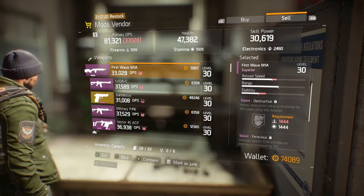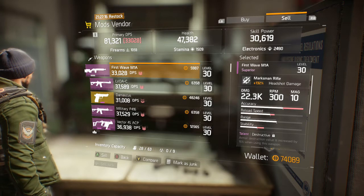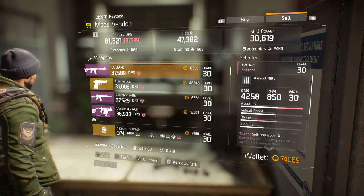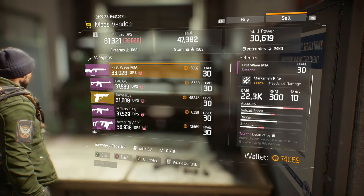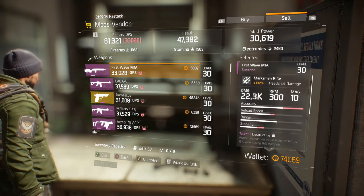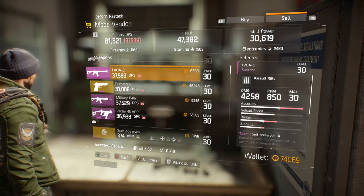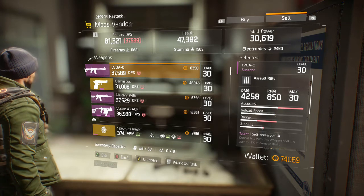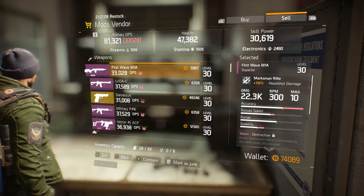Log back into your main character. Once you're in your main character, you want to have some high level items that you can sell. For this example I'm going to use this First Wave M1A and the LVOAC. Note the credits you will receive if you sell these items — the vendor is going to give me 5,987 credits for the M1A and 6,358 for the LVOAC.